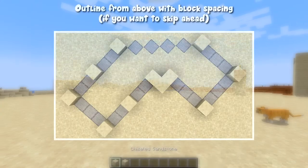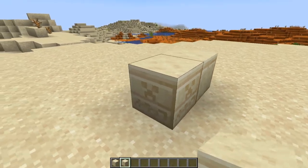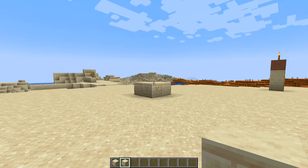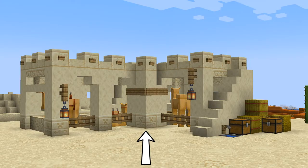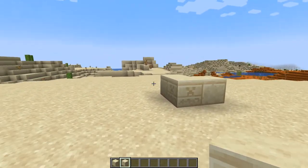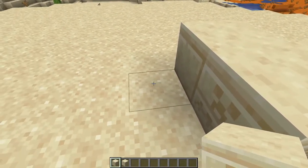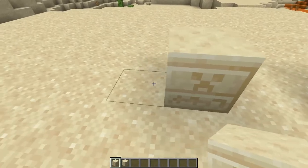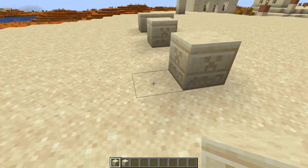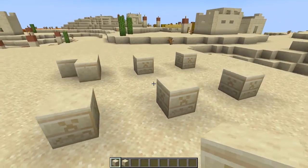The first thing we're going to do is grab some chiseled sandstone and place one block right here with a cut sandstone to the right and to the left. It's worth mentioning, this part right here that we're building is this section in the finished product, so just bear that in mind as far as location is concerned. Then grab some more chiseled sandstone and come to the left-hand block next to the cut sandstone, leave a gap of two, place another, leave another gap of two, and place one more. Then come round to this side and leave a gap of three, then come round to the back with a gap of two, and then another gap of two.